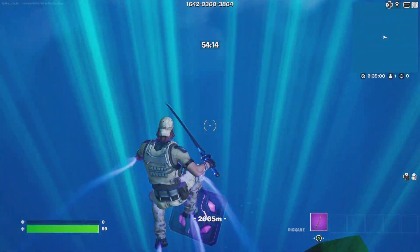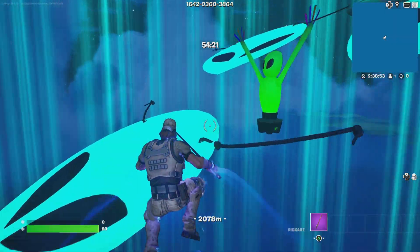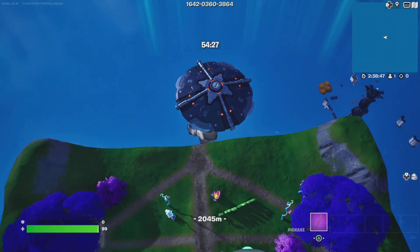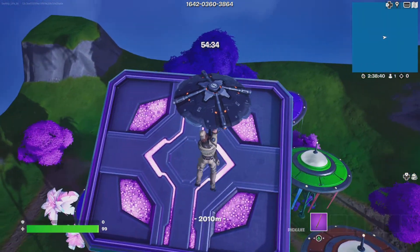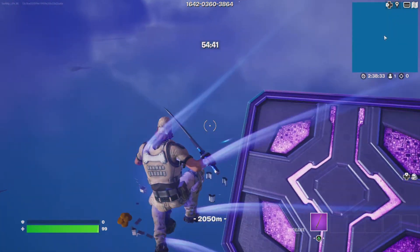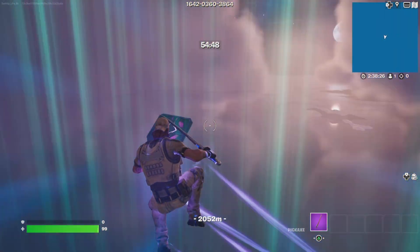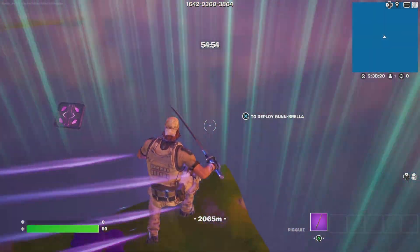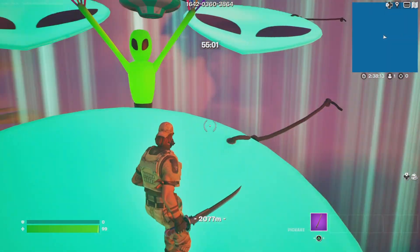I'm making a few attempts at the bounce pad section here — it's a bit tricky. If you're not going in the right direction or missing the bounce pad, just pull your parachute. There we go — made it back up here.